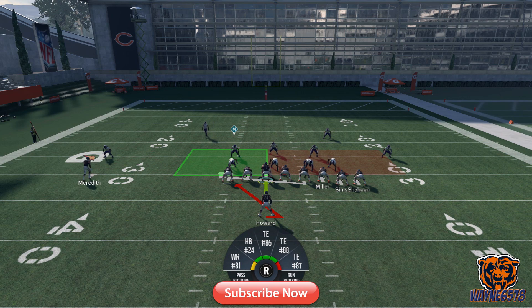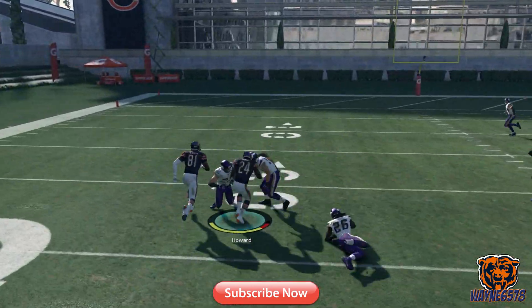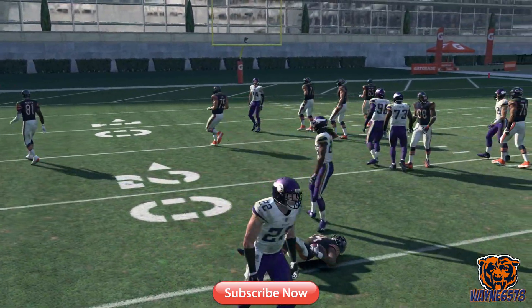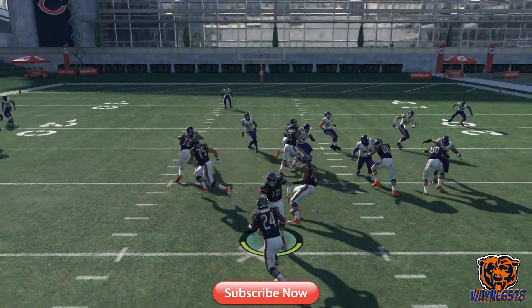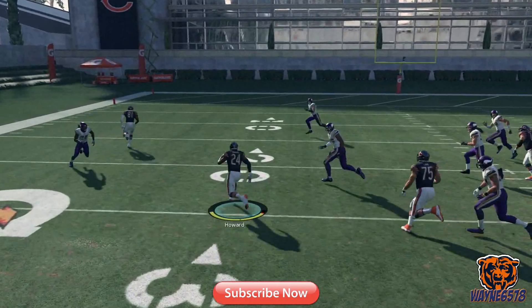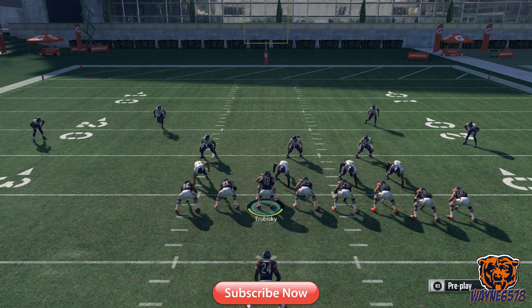I did just explain to you if that defensive end comes through. Now, if he doesn't come through, you immediately cut it to the outside and try to pick up as many yards as you can. We'll run this play a few times and show you exactly how to run it. We're paying attention to that defensive end — he came through, we're going to go through that hole, cut it to the outside, and try to pick up yards. He came through that time so we went through the hole, but if he doesn't come through, we immediately cut it to the outside. Those are the two examples.